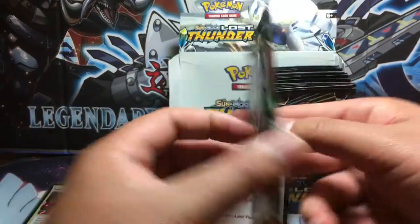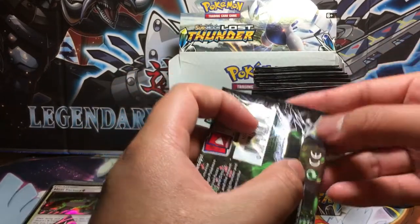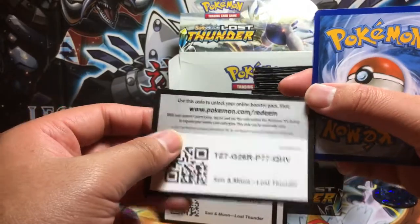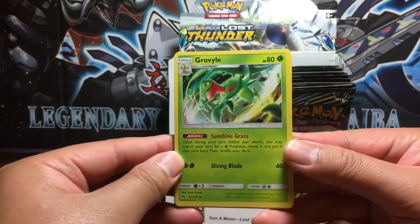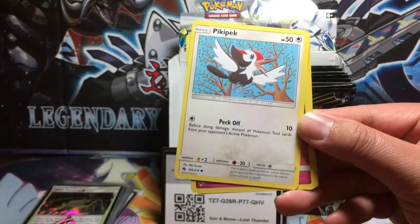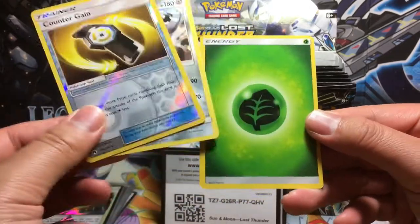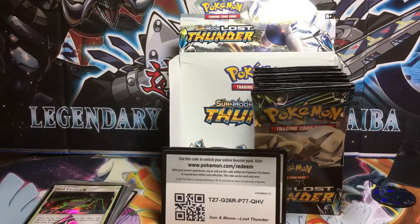Now let's continue. We got Grovyle, Adventure Bag, Zoroark, Pikipek, Marill, Wurmple, Litwick, Comfey, Counter Gain. Steelix is the non-holo rare with a Grass Energy.